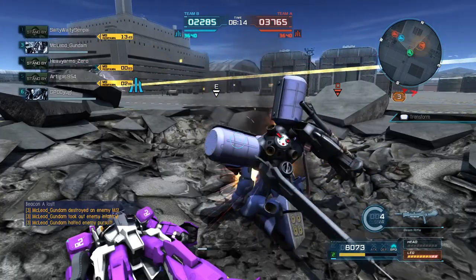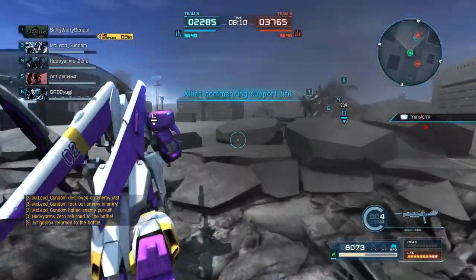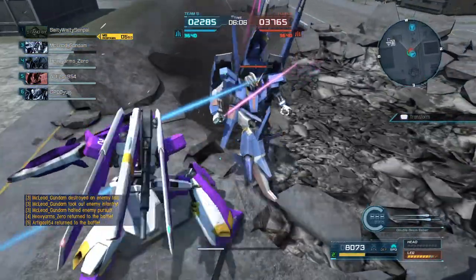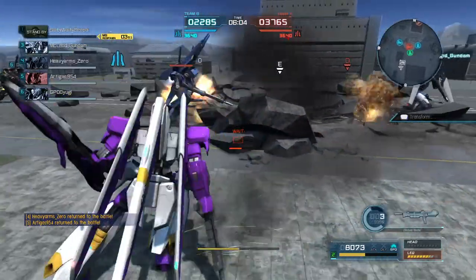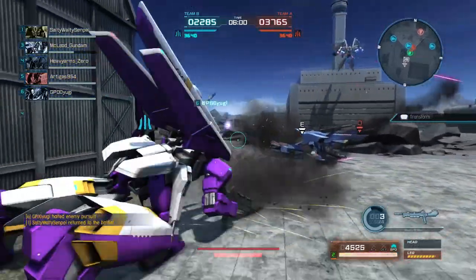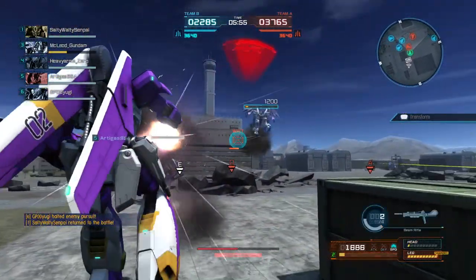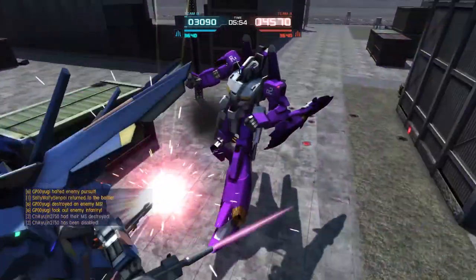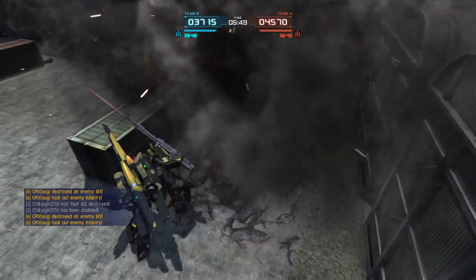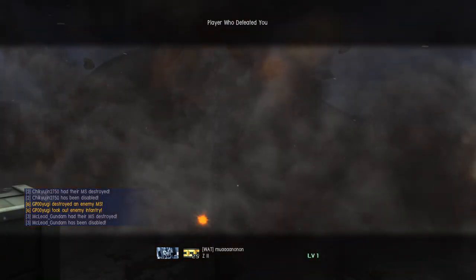I've got a decent amount of health, and the Heavy Dog I have type advantage against. I am sure doing well not knowing what I'm talking about tonight — it is, of course, a day ending in Y. But the A1 is very mobile, has a dodge roll, is fairly powerful all around, and has really good melee strength, and enough slots to boost that considerably.